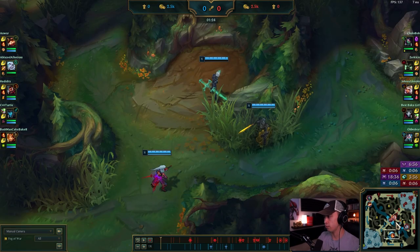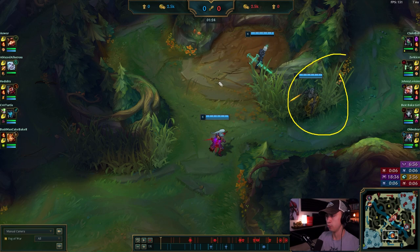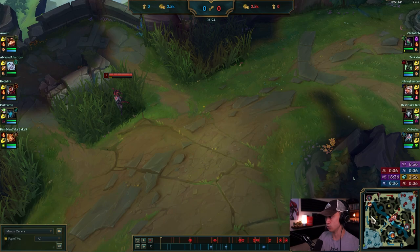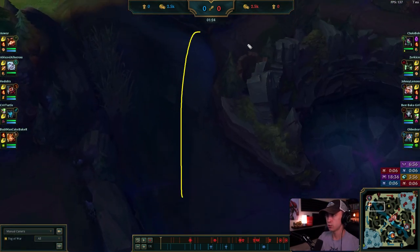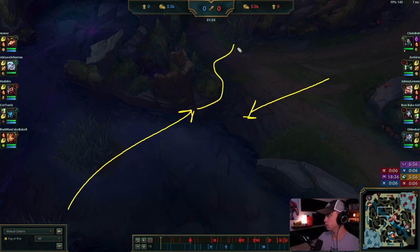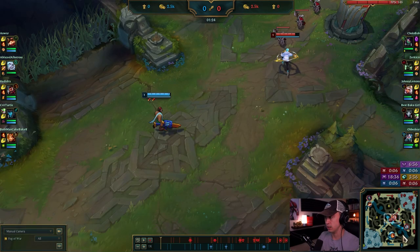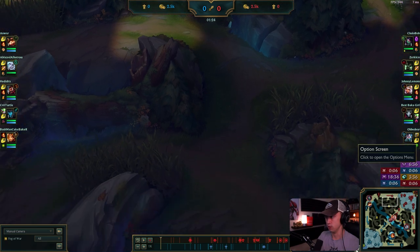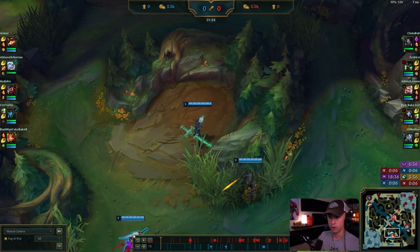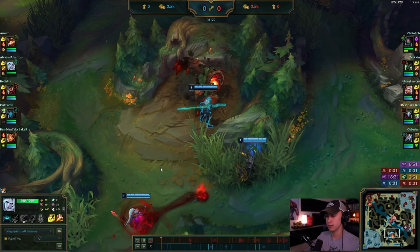Another option is the classic: ward your second buff or ward the pixel brush at 50 seconds, then recall and grab a sweeper — that's kind of the meta thing to do right now. Stay away from generic invades to that part of the map. If you do want to invade, grab Leona, make sure at least four teammates are with you, and invade through the top side. Most players are lackadaisical in positioning there, so the chances of getting vision or stealing red buff are great.